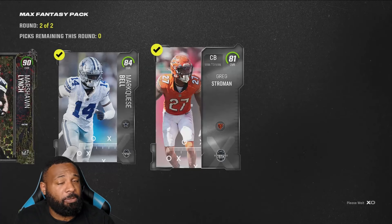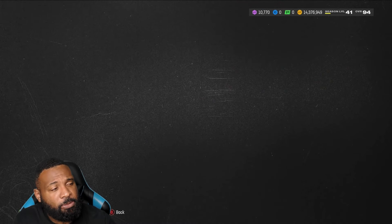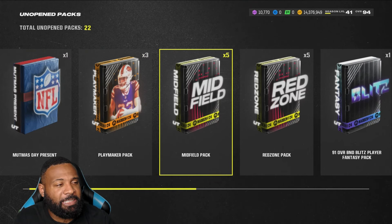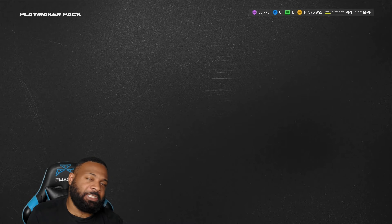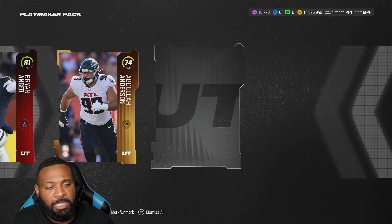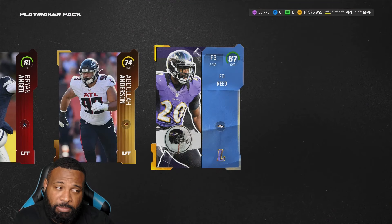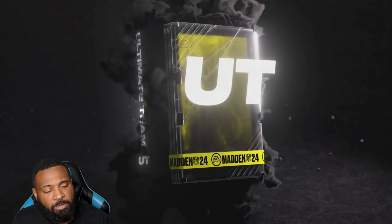90 Marshawn Lynch. Let's try these playmaker packs. I need space right now. These are like 84 plus, I believe. So we did get an 84 plus here — 87 Ed Reed. That's why I want to try these playmaker packs.